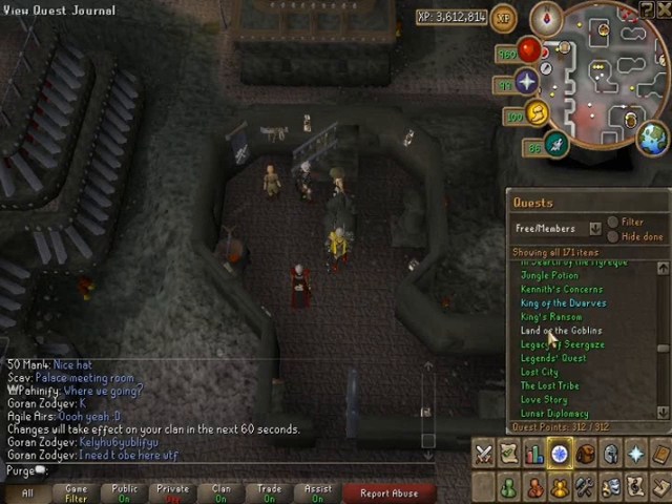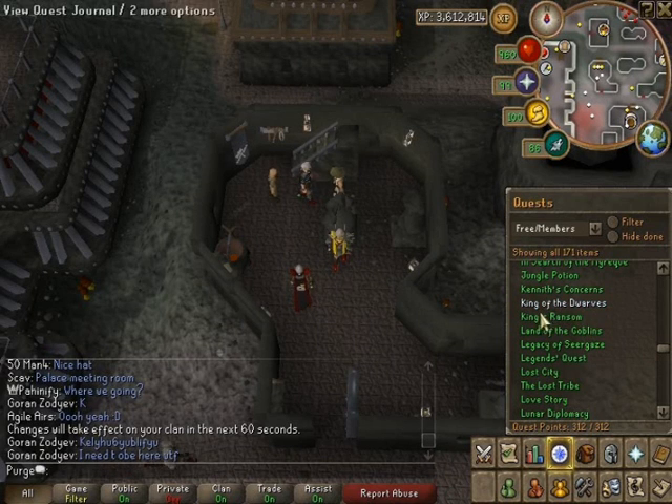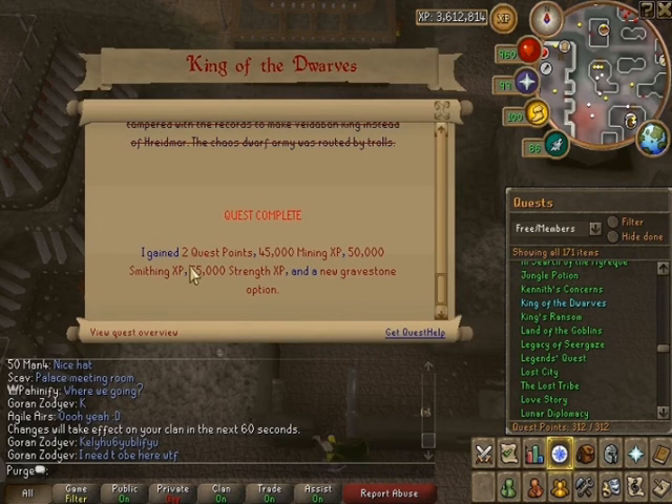It's called King of the Dwarves. I've just finished the quest but it's still in blue, not green, which is quite weird. The XP rewards are: 2 quest points, 45k Mining XP, 50k Smithing, 55k Strength, and a new gravestone option which I'll get to in a minute.